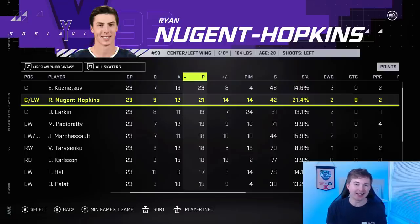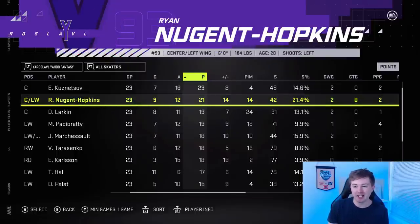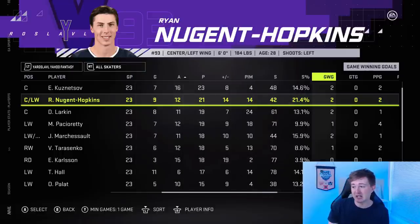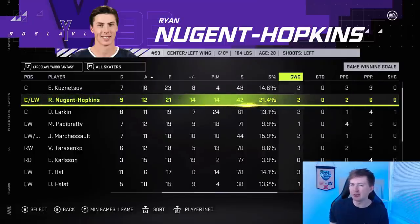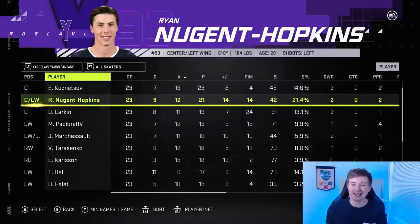Nugent-Hopkins winning the Conn Smythe is still a little weird to me — I thought Vasilevsky would get it with his really good playoff numbers. Maybe it's because Nuge had more goals than Kuznetsov and was a +14 with a couple game winners. In my last video with the Canada World Juniors, Dylan Holloway won it which I also thought was interesting. I'm not sure how they're choosing the Conn Smythe now, but the fact it's not so obvious is kind of cool. But that's going to be it, guys, for this video. Hopefully you enjoyed it — if you did, leave that thumbs up. If you guys haven't subscribed yet, make sure you do that. Thank you so much for watching. Have a nice day!